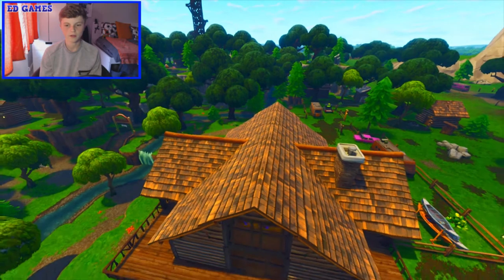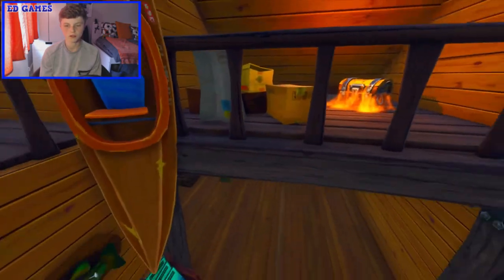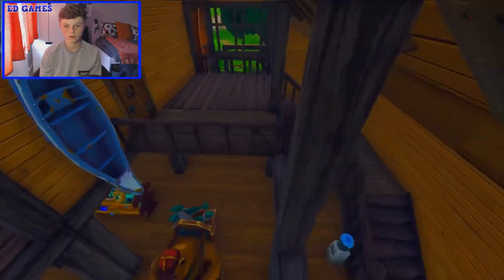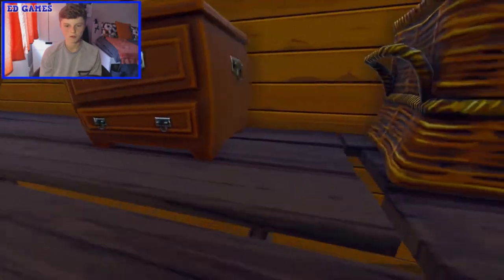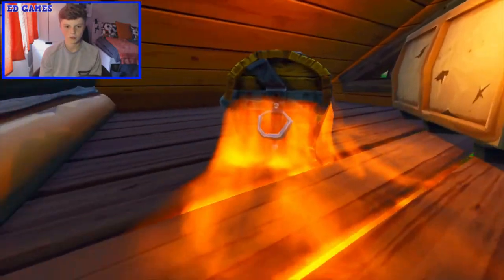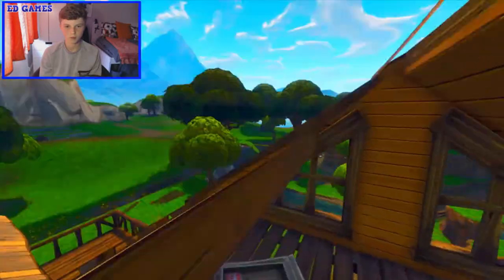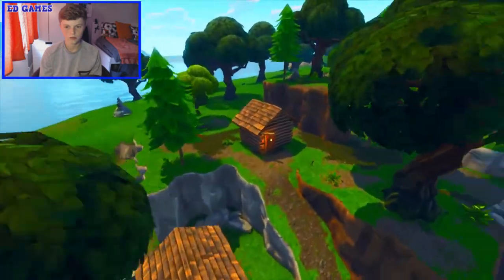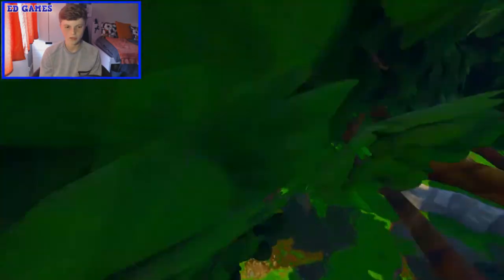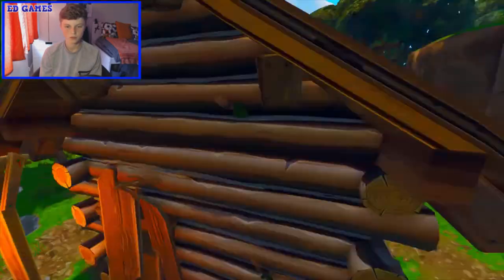In the lodge there's actually one on the right as soon as you walk in — or left if you walk in from this direction, but right if you come from the back. So one there. Then there's one if you break through into here — that's two. And then also one behind the reindeers up in there — that's three. Then if you come out of the lodge from the front exit and go to the left, there is one in the top of this hut — that's four.